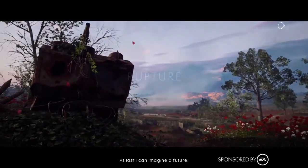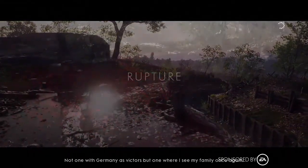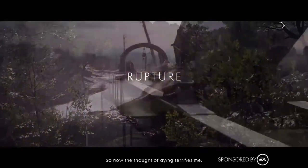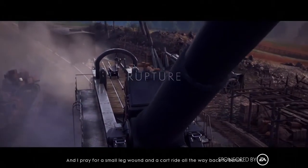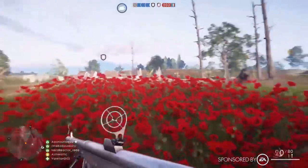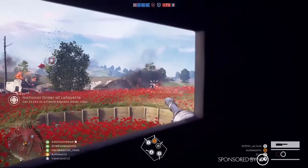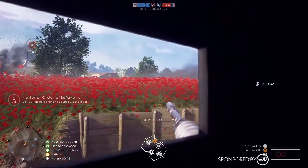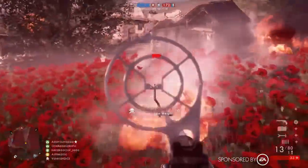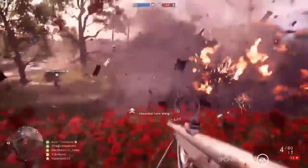The next map is known as Rupture, and I believe this is going to go down in history as the most beautiful map in Battlefield 1 — the French countryside covered with beautiful blooming red poppies. But let's just say they don't stay the only red thing on the map for very long. I can see a couple soldiers trying to go prone and hide in the bushes and flowers, but I'm able to hop up and use the brand new rifle for the support class to take those guys out. Can't say the same for my tank though — they didn't do too well.